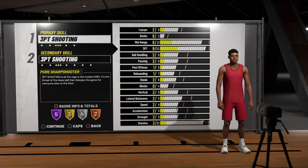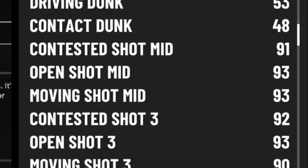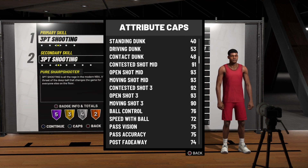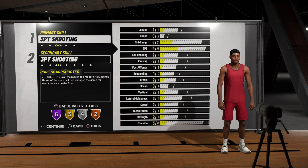With takeover you already know what time it is. Look at the mid-range game — open shot mid 93, moving shot mid 93. They shoot just as well as a pure shot creator in the mid-range, plus they shoot threes even better. Look at 76 ball control and 72 speed with the ball too.